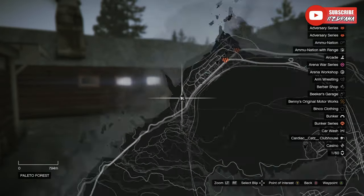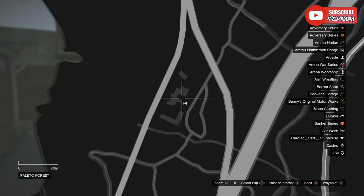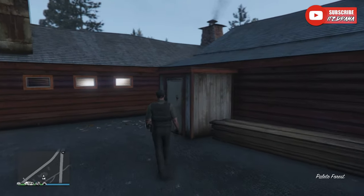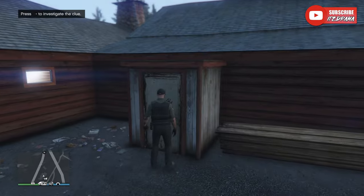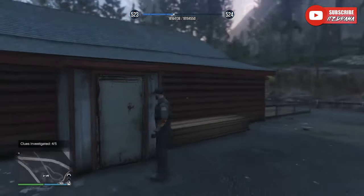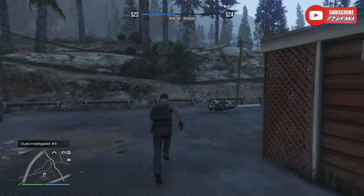Clue number four is going to be in Paleto Forest, in between these two buildings. You're just going to want to walk right up to it — it looks like a little outhouse right there. It's pretty much a bloody hand. Do the same thing: examine it, it'll show you a close-up zoomed-in image of the bloody hand, and it's going to say clues investigated four out of five.